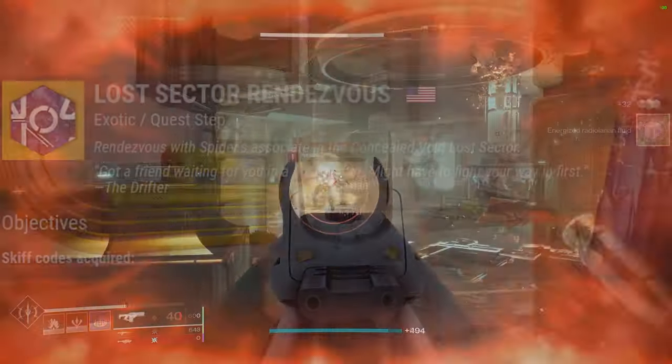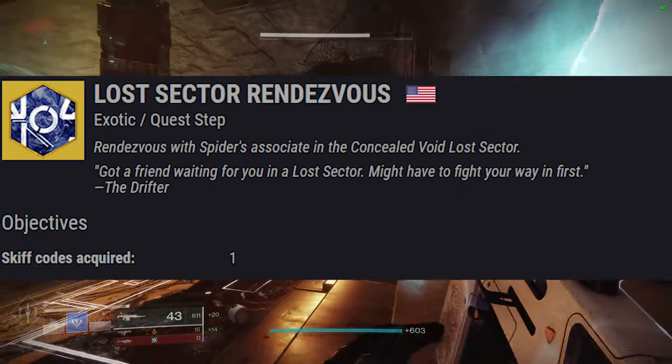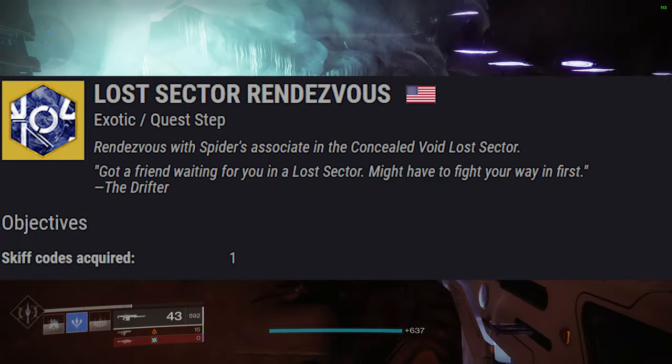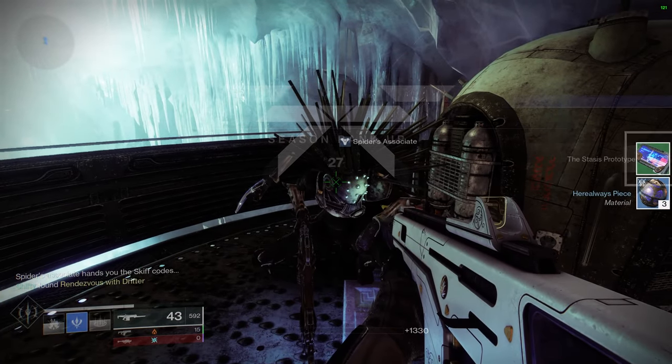When that's all done, the next step is called Lost Sector Rendezvous. You will need to head to the Concealed Void Lost Sector. This can be found in the Asterion Abyss on Europa. Just complete the Lost Sector and you will meet Spider's associates at the end to get the Skiff codes.